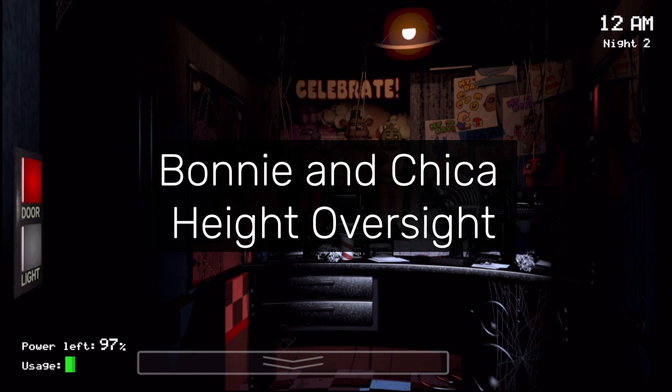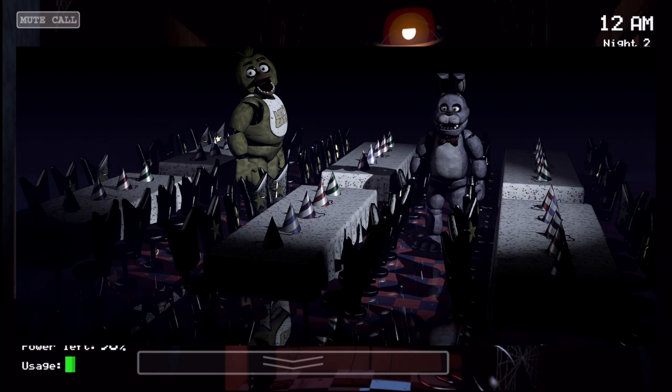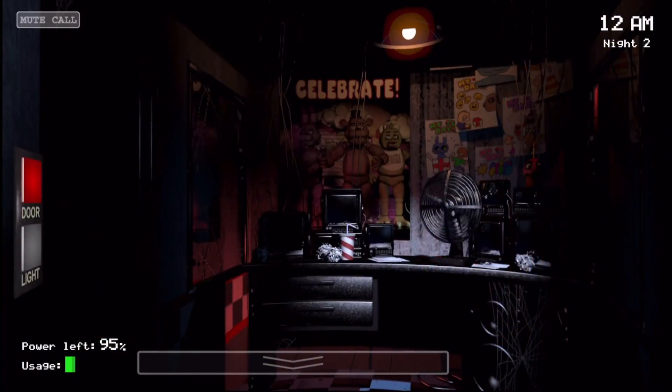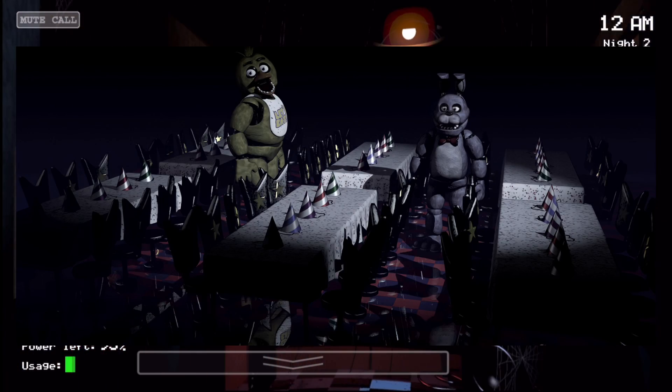"Bonnie and Chica Height Oversight" refers to how in the party room of FNAF 1, Chica appears to tower over Bonnie. This is definitely a mistake because they are roughly the same height in every other appearance. It could be a perspective thing, but they're seemingly right beside each other, so it's hard to say.